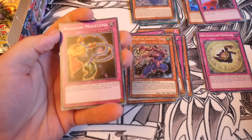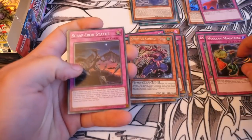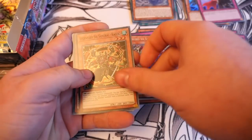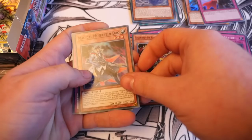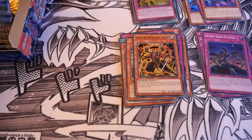Musakani Magatama — apologies if I brutalized that — Scrap Iron Statue, Legendary Six Samurai Kageki, Magical Musketeer Doc, and the Weather Thunder Canvas. Loads of Weathery stuff.